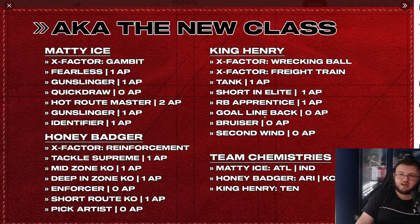Maddie Ice's X-factor is Gambit. His abilities include Fearless (1 point), Gunslinger (1 point), Quick Draw (0 points), Howitzer (2 points), and Identifier (1 point). Honey Badger's X-factor is Reinforcements Tackle Supreme (1 point), with Mid Zone KO (1 point), Deep In Zone KO (1 point), Enforcer (0 points), Short Route KO (1 point), and Pick Artist (0 points). King Henry's X-factor is Wrecking Ball, with Freight Train Tank (1 point), Shorty Elite (1 point), Running Back Apprentice (1 point), Goal Line Back (0 points), Bruiser (0 points), and Second Wind (0 points). Matt Ryan gets Atlanta chemistry, Honey Badger gets Arizona, KC, Houston, and Saints, and King Henry gets Tennessee Titans.